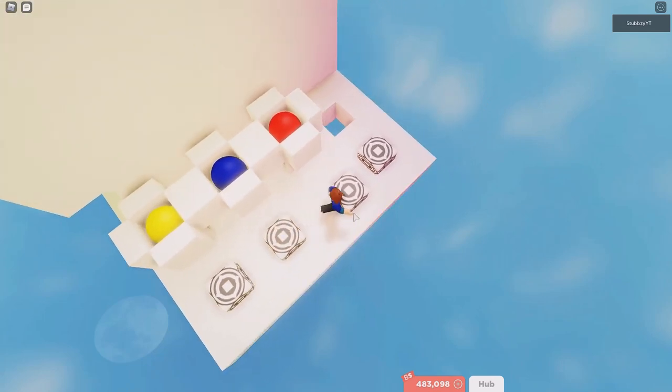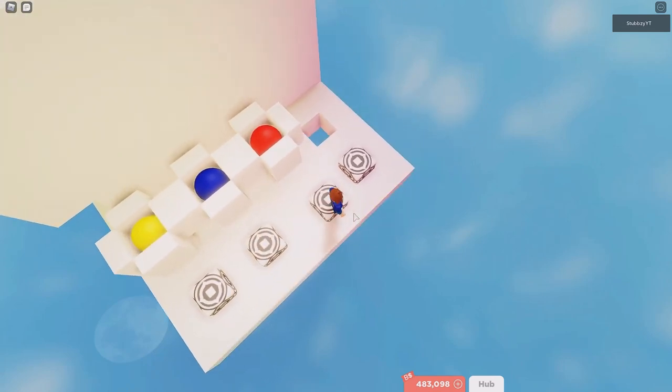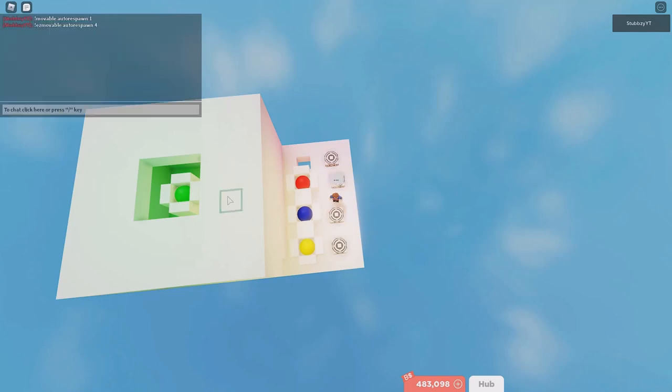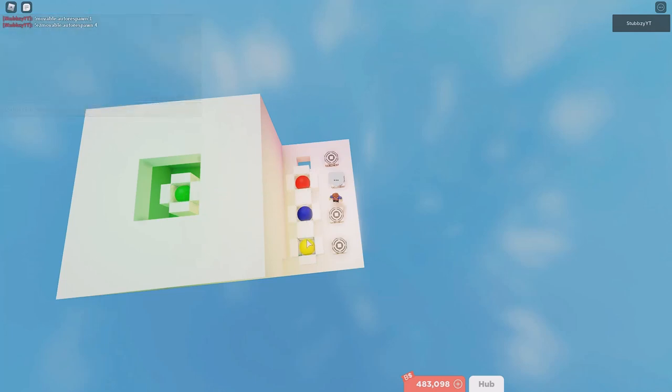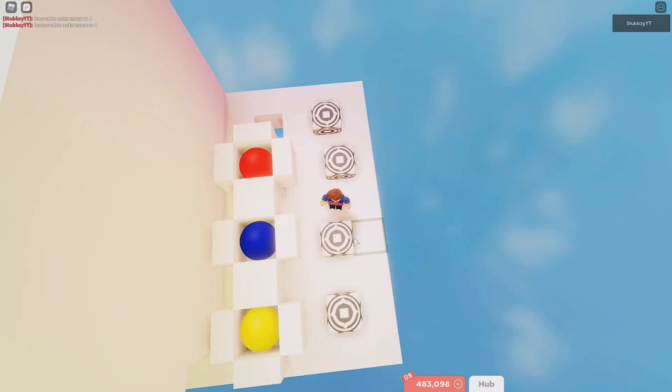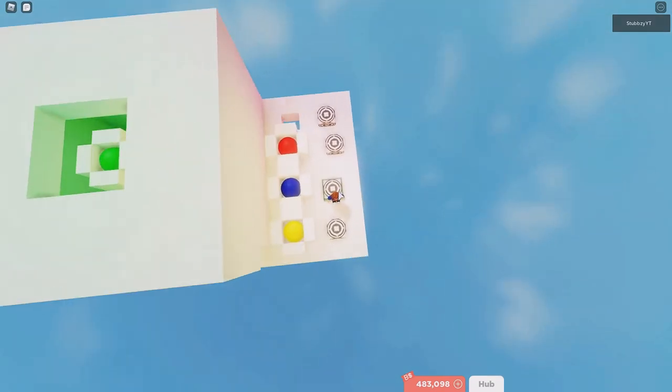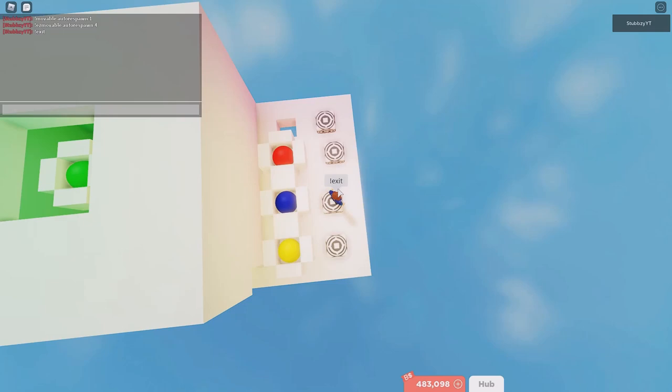I want the colours to be switching every second. These cubes here are going to be on moveable auto respawn 1 because I want it to change every second. Because it goes every one second and there's four of them, you want to put the balls on moveable auto respawn 4. So every round they'll just respawn in case if they glitch out. If you had five colours and for every one you wanted it to be two seconds for all the balls to go round, it would take ten seconds. So I'm going to do this command on the balls.